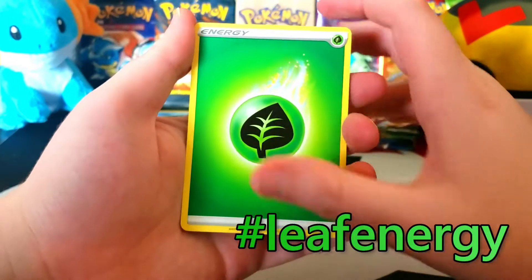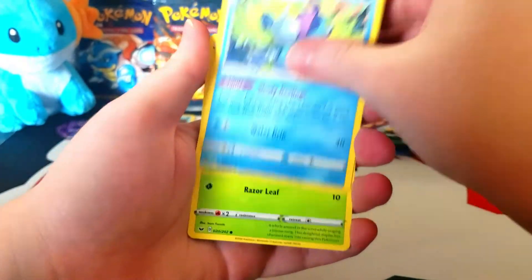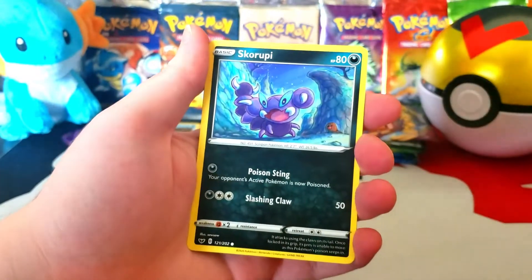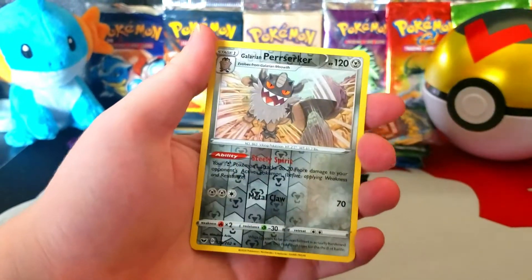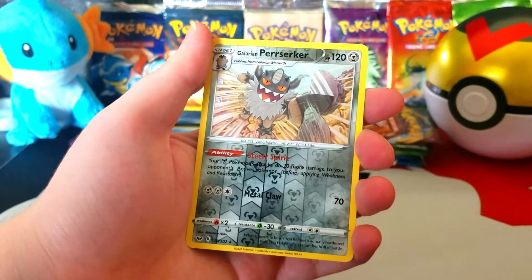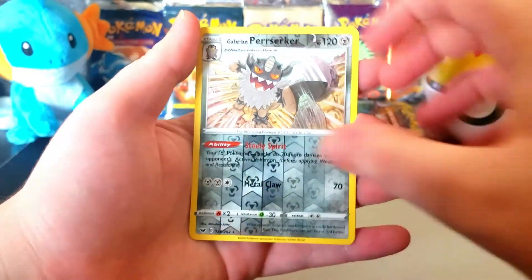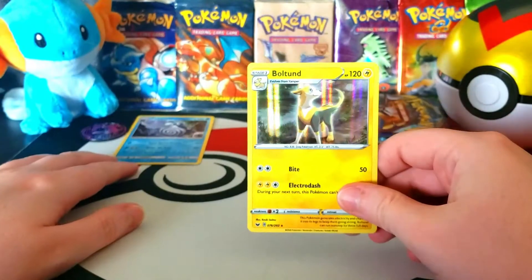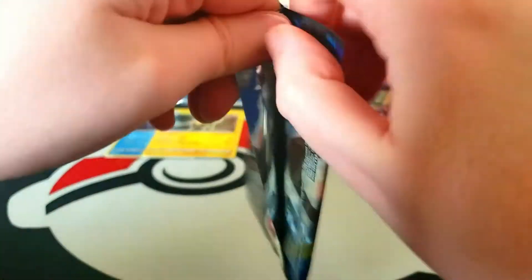Sword and Shield Base pack: Leaf Energy, Looneon, Rotom Bike, Drizzile, Gossifleur, Goldeen, Diglett, Scorpi, Hoothoot, another reverse rare — Galarian Perserker. So that's a reverse rare in all three of these packs. And then a Boltund holo. I really do like Boltund, so that is a decent hit as well.